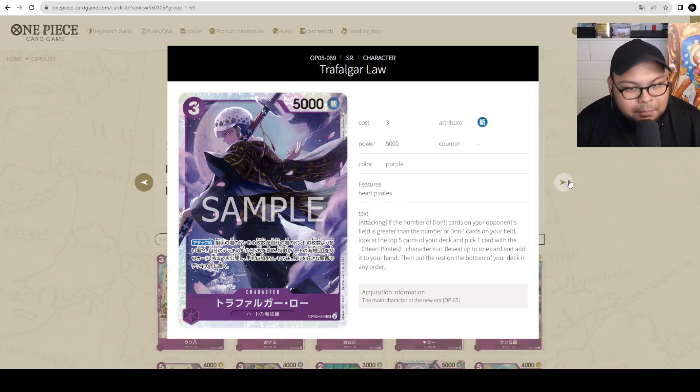Next up is Trafalgar Law — 3 cost, 5000 power, no counter. When attacking, if the number of Dawn cards on your opponent's field is greater than the number on yours, look at the top 5 cards of your deck, pick 1 card with the Heart Pirates trait, add it to your hand, and put the rest at the bottom in any order. This is so good in Red-Purple Law because you Dawn-minus-3 with ST10 Red-Purple Law's ability, attack with Trafalgar Law, and get to search — refilling your hand or playing out Beppo, Jean Bart, Penguin, or Shachi. This is definitely a staple for that deck, and works in any purple deck running the Heart Pirates engine.